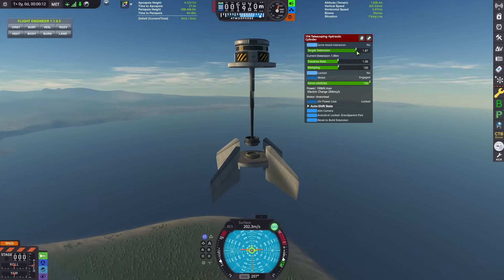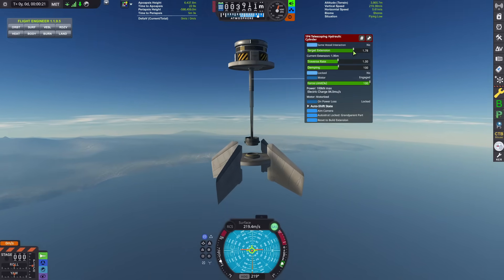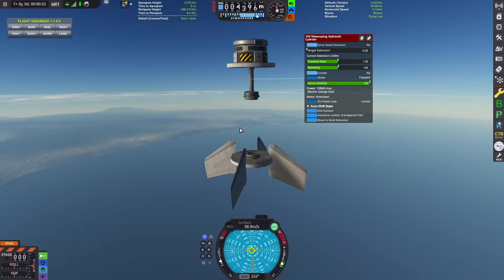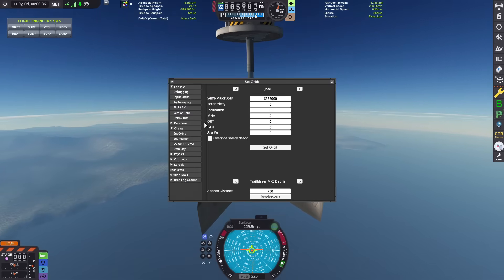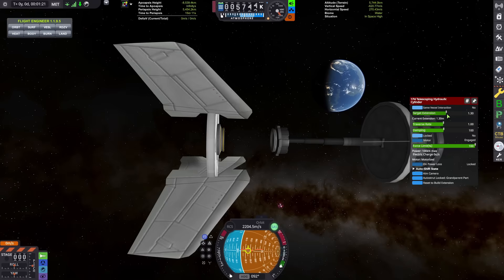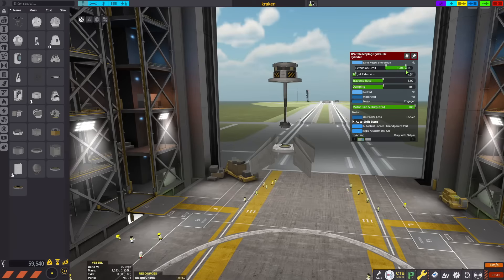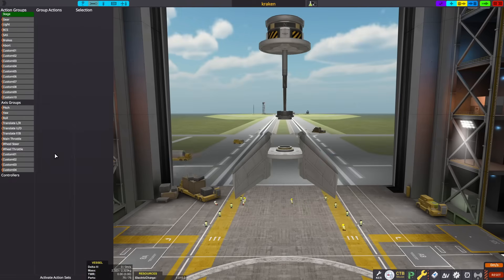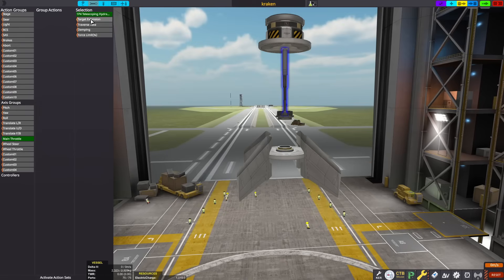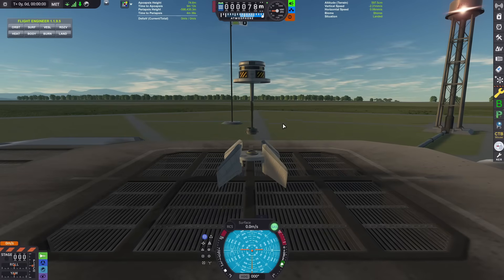You want to find the farthest point the extension can go to without actually docking, because there are 64 ports down here — if you dock this thing, you're never getting undocked again. You also want to find the farthest away point where you don't generate thrust, so you know where you can start and end without actually connecting. The best way to find that is to cheat your craft into space, around 1.30 to 1.97. Then go to your action groups, find your main throttle, and set the hydraulic cylinder's target extension as your main throttle. So using shift and control, you can lower your piston and use it as an actual throttle.